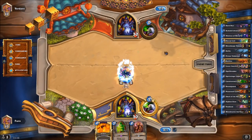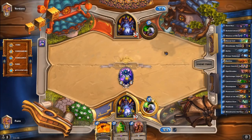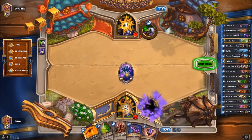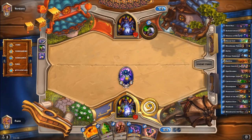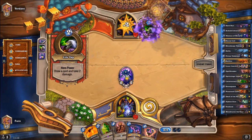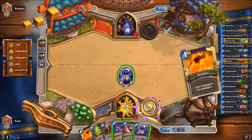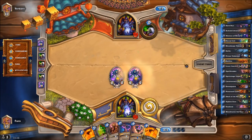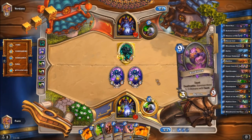We have a Spellbreaker in hand. Starting with the Mistress — he's dropping a coin on turn one, which normally suggests Zoo, but he could be drawing cards too. Dealing two damage to the face is still fine. He's not doing anything, so this is probably also a control deck. We'll draw with the Mistress on board since we're healing back anyway. He plays another Mistress — we'll drop Hellfire. He plays a Tar Creeper, then a Voidlord.